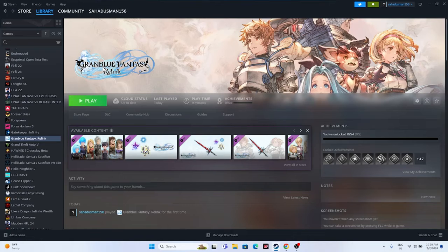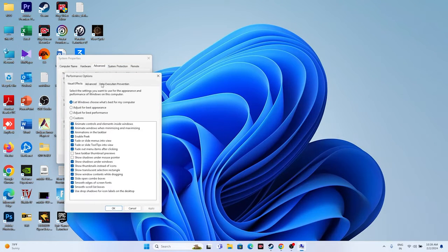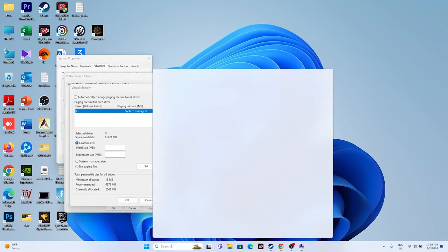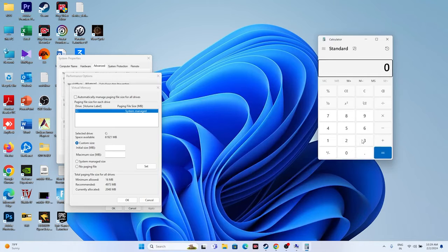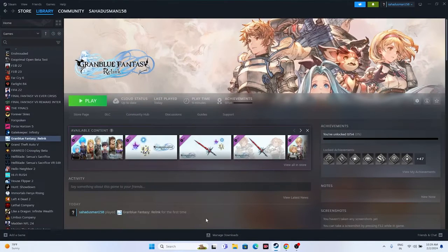Increase virtual memory. Search for 'View advanced system settings,' go to Advanced, Settings, Advanced, then Change. Uncheck automatic management, select your Local Disk, and choose Custom size. Initial size = RAM (GB) × 1024 × 1.5; Maximum size = RAM (GB) × 1024 × 3. For example, with 32 GB RAM: initial size is 49,152 MB and maximum size is 98,304 MB. Set the values and confirm.